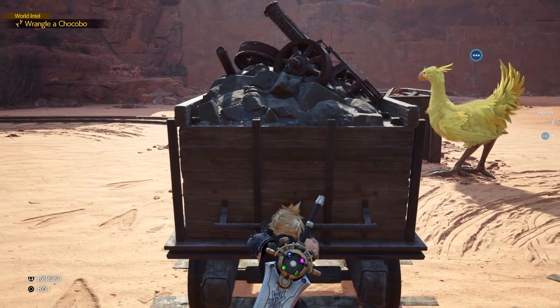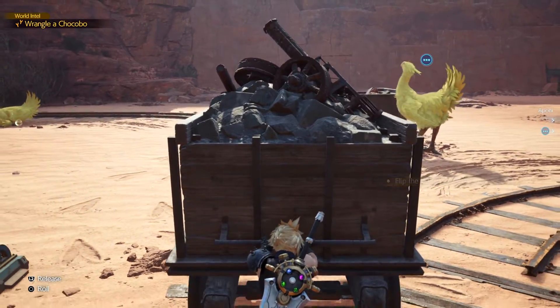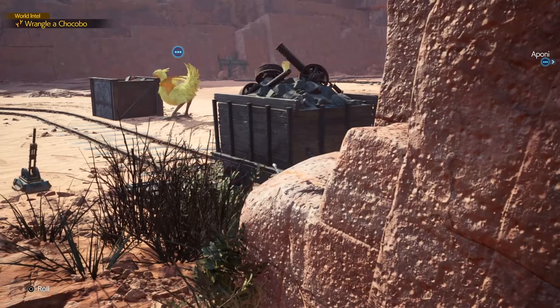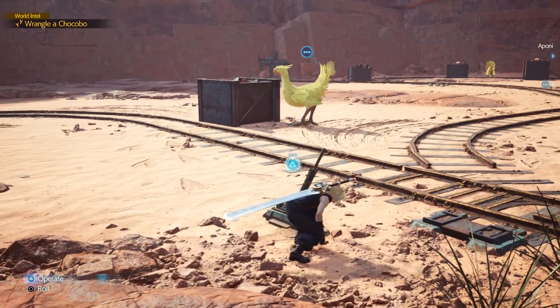Just one more thing here — when you go to activate the lever, make sure the Chocobo is facing away from you again, because if you go out there while it's looking towards you, it's going to see you. So wait for it to look away again and then pull the lever.